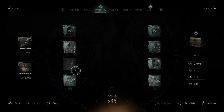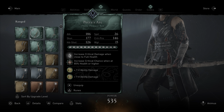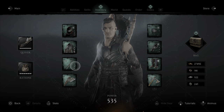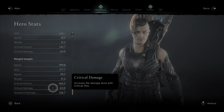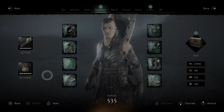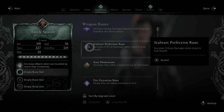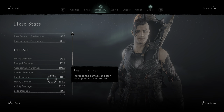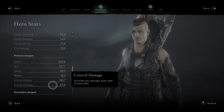Now I'll unequip the rune and activate the increase crit damage at full health engraving on the bow. Crit damage is 65. The primary weapon crit damage is at 65. I'll add the rune back — we tested it before, it is working, increase crit damage at full health — and primary weapon crit damage is still at 65. It doesn't work. You can't stack a legendary diamond rune on an engraving either.